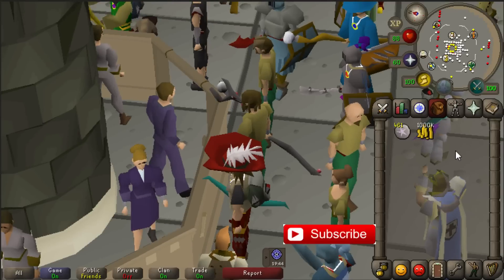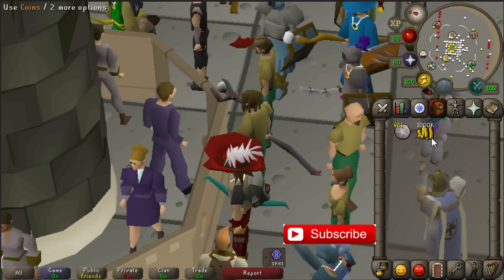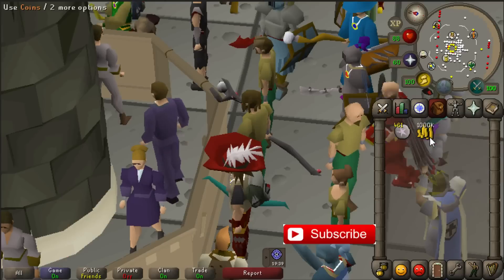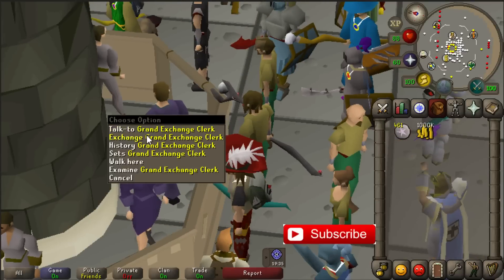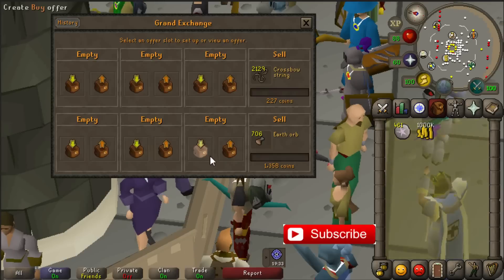Once you've got these requirements you only need some cash stack and some astral runes. I'm starting with 1 million cash, but of course if you want to do this 100 or 200k is fine as well. So what we're gonna do first is buy some sand.